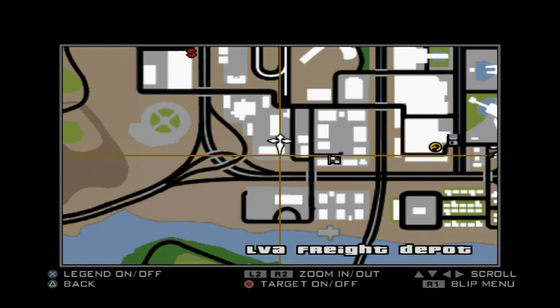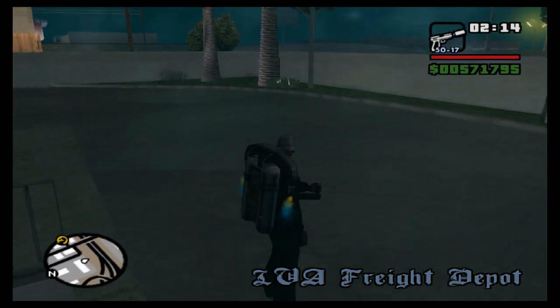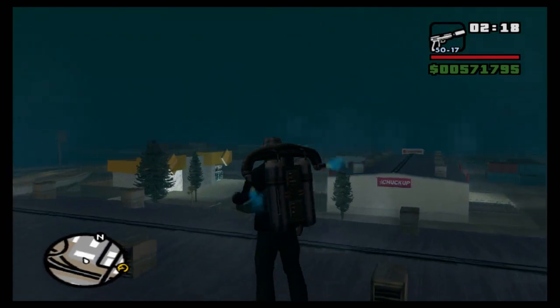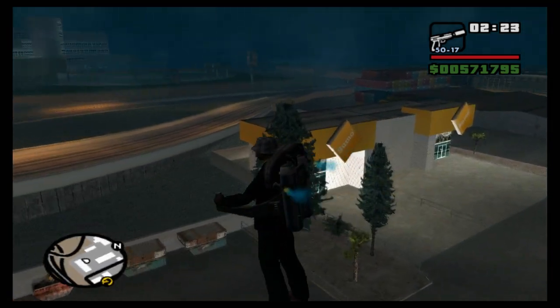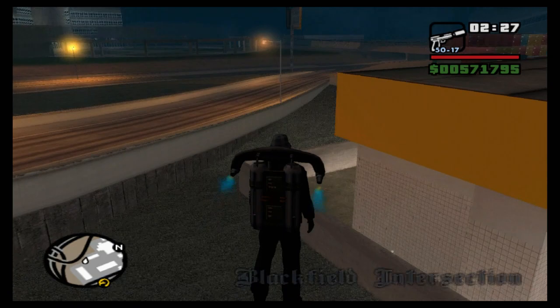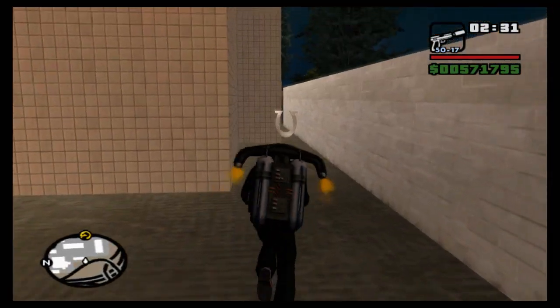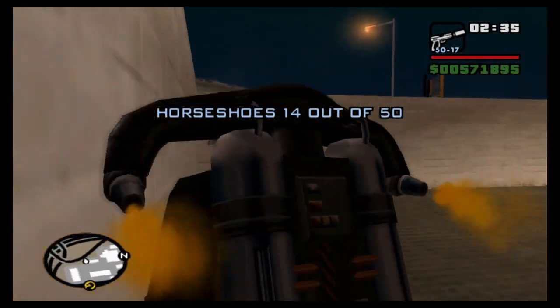We want to head off this way now — we're looking for a yellow building which is right here. If you look down this little alleyway between the wall and the building and land in there, you will find another horseshoe. That's number 14 of 50. I'll show it on the map — right there.